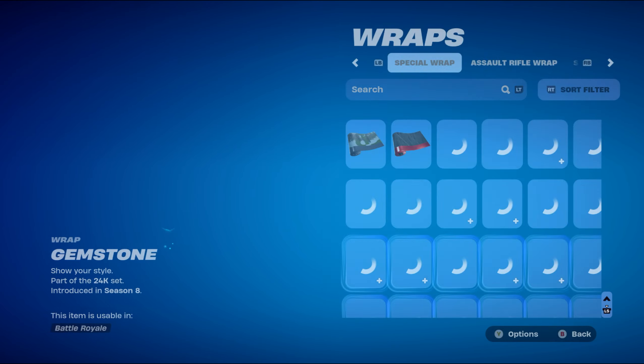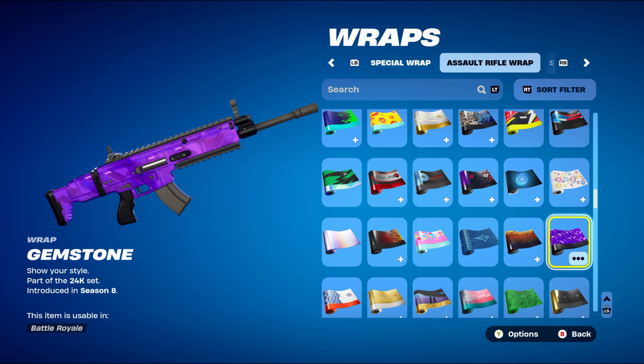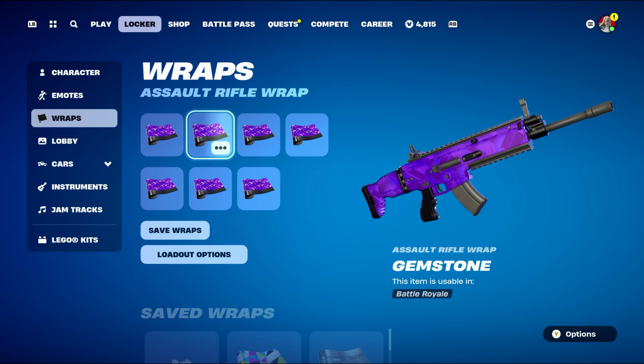The weapon wrap for combo three is Gemstone, part of the 24K set introduced in Chapter 1 Season 8's Battle Pass — Lux's weapon wrap from that season. I'm using the purple and black style. The purple goes nicely with the Force Lance, and there's a jewel or diamond design visible on the wrap itself. The black also complements the pickaxe nicely.